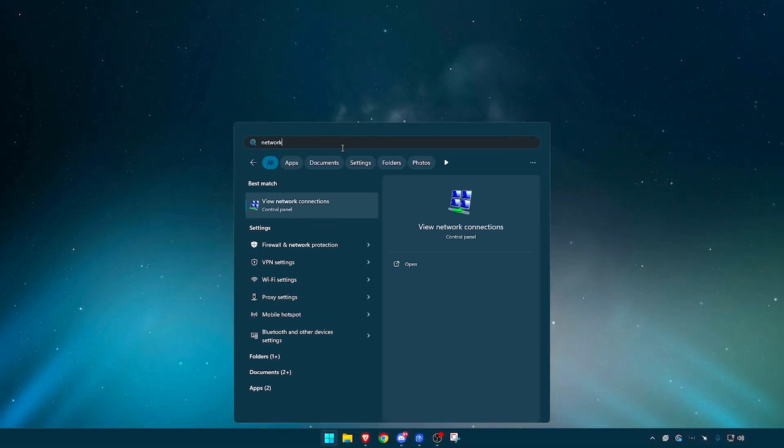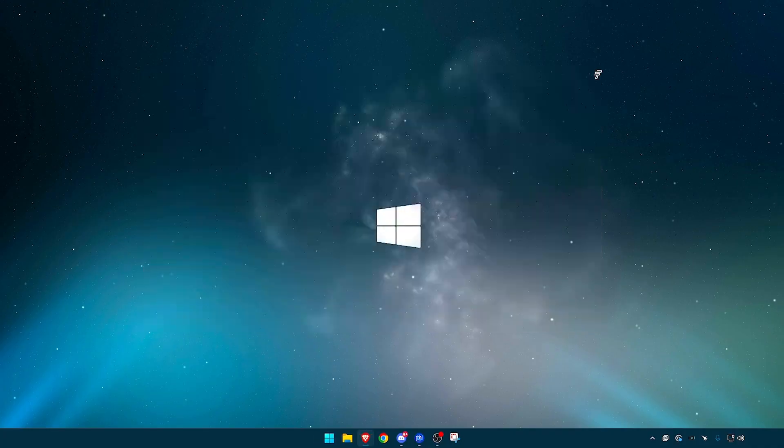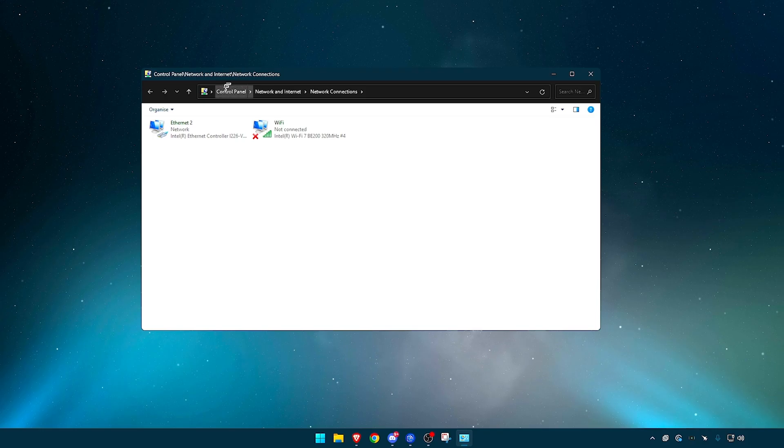What you want to do is type in 'network' so you can find Network and Internet. Or if you just type in 'network,' it should bring up 'View Network Connections.' From there, whether you're in the Control Panel going to Network and Internet, or clicking through, you will find two things: probably a wireless connection, which I don't use, and your Ethernet.